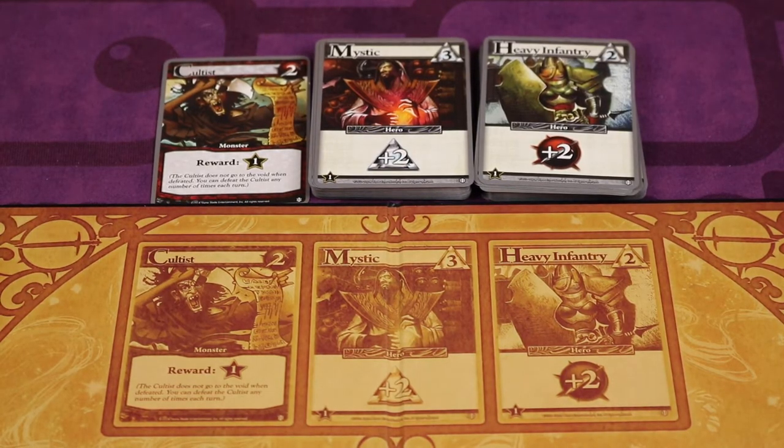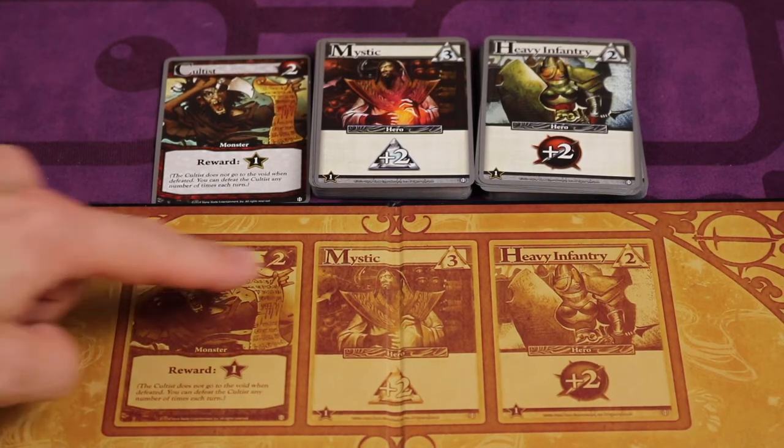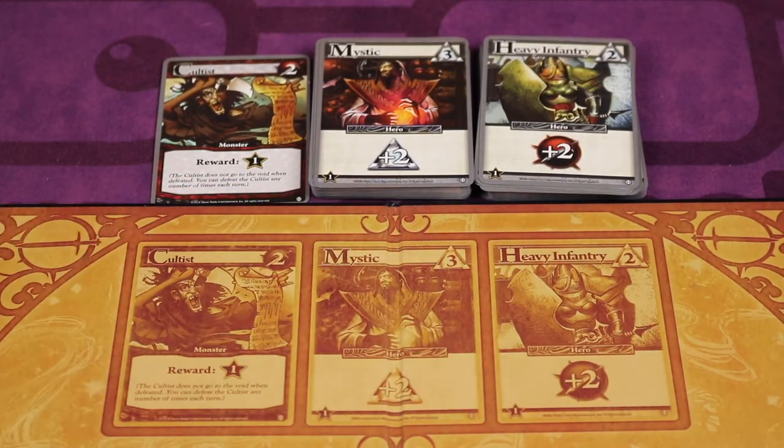Next, go through the rest of the cards in the deck and find the 29 cards that say heavy infantry, the 30 cards that say mystic, and the one card that says cultist. Take them and put them in piles on the board as shown.